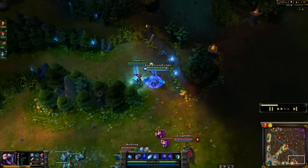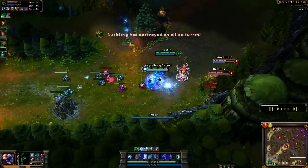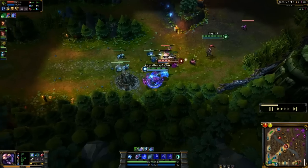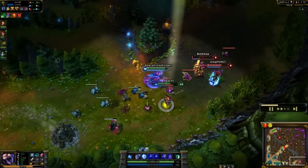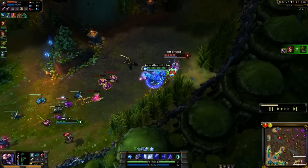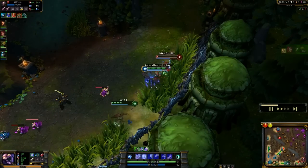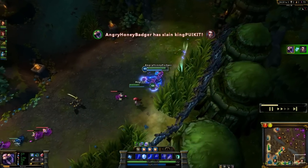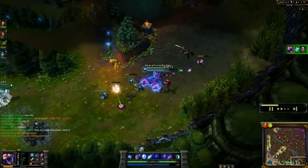Here we're going to move into bottom lane and try to hit them again. They just took out the tower, but I'm going to grab the Yi, though I get pushed back by the Vayne. We're going to pick up the kill on him, and then I'm going to move in towards the Vayne and just keep using my Slash — perma-slowing her so she's not going to get away — and pick up the kill on her.